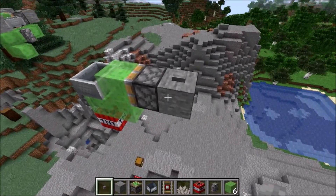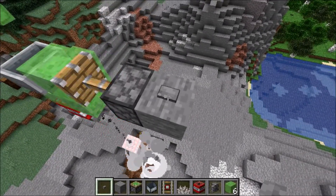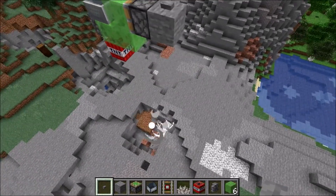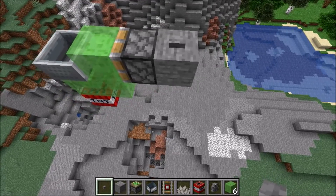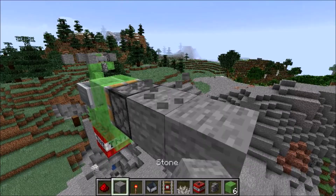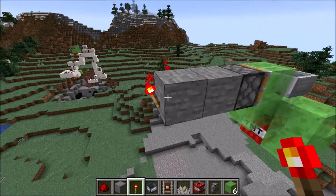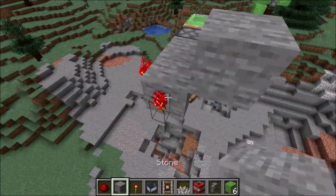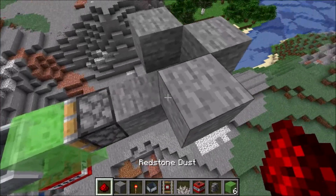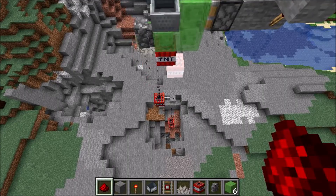There it goes — bye-bye chest! And each and every single time I push this button, I can just spam click it and it's going to keep dropping that TNT straight down. Now one other thing you can do with this that's a lot of fun is if you set up a redstone clock right here behind it, then you can make this whole digging completely automatic and you don't have to be pushing any buttons or flicking levers the whole time. It's just going to constantly be raining down explosives.